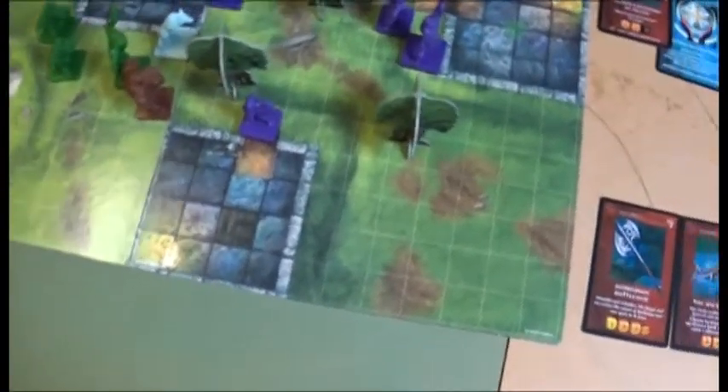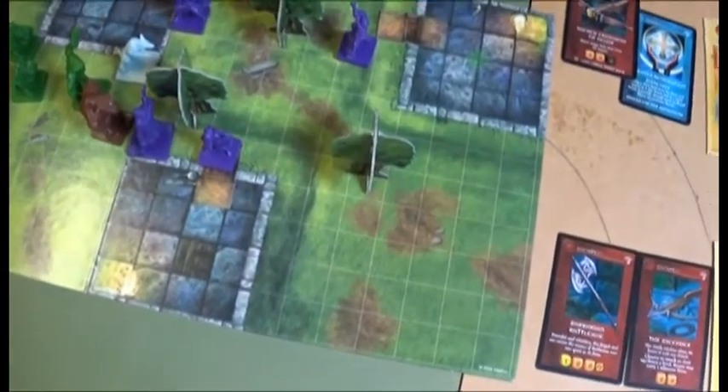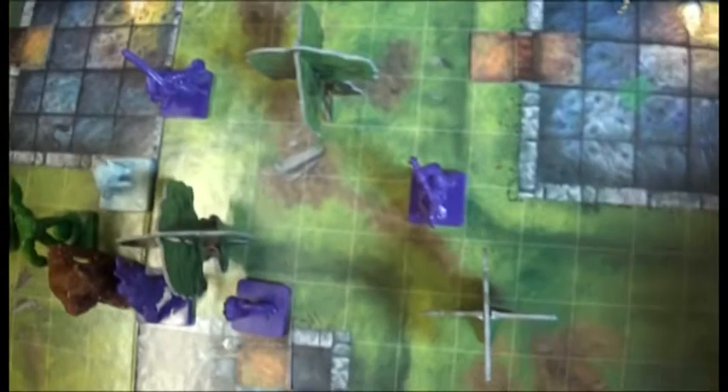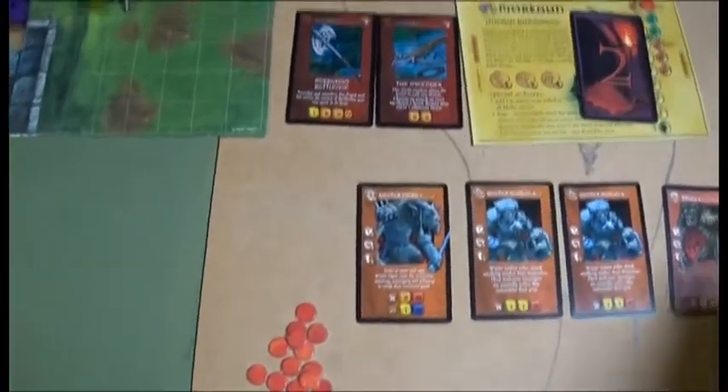Mokan moves seven spaces and goes red to block the Ogre and Lidder. Lidder moves two spaces and shoots a wolf — the wolf has defense one but takes a wound. Payback for Lidder.